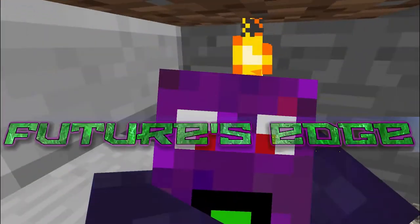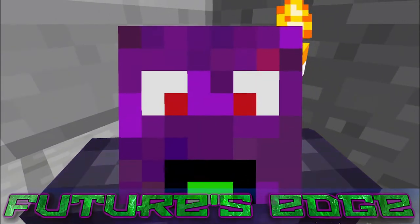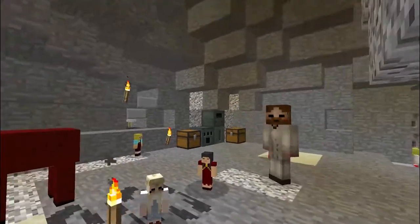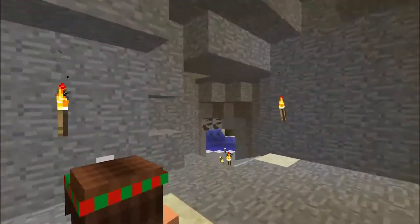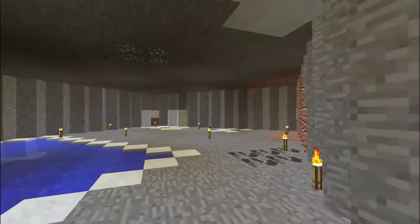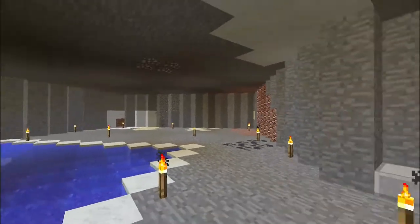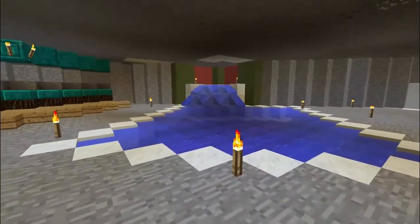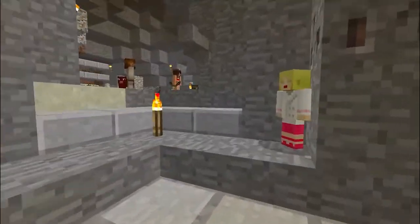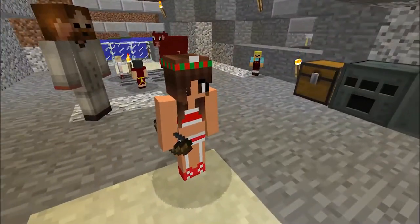Hey guys and welcome back to Landstriders Futures Edge server, graciously sponsored by Aim2GameServers. We are in a secret little cave — this is the beginnings of my secret Santa entry gift. We are going to make a grotto, but not just any grotto. This is Santa's special grotto. And for those of you capable of double entendre, we fill it with ho ho ho's.